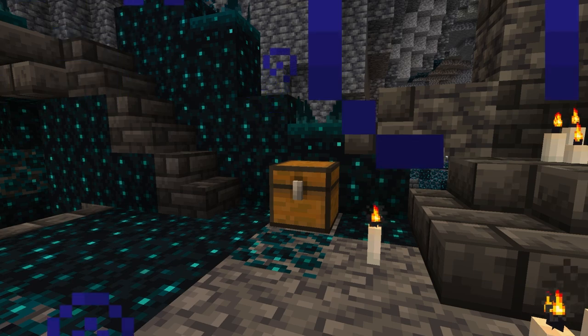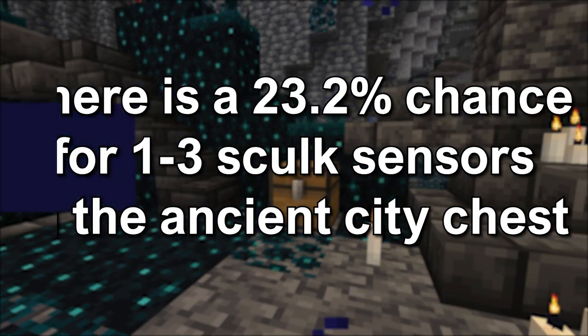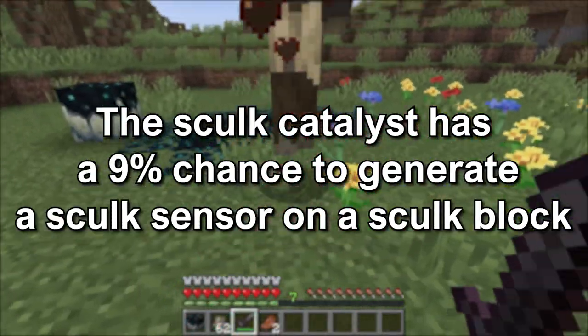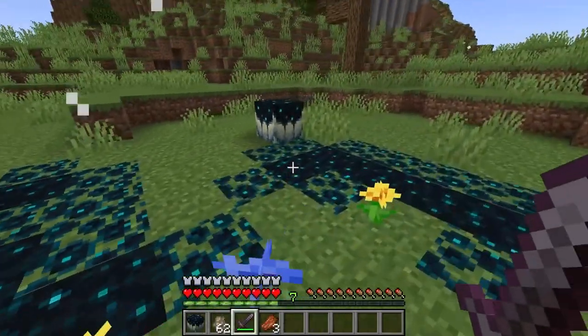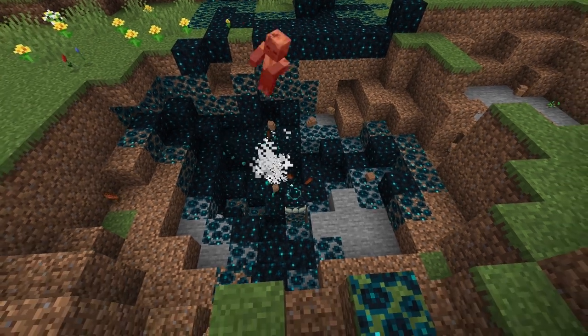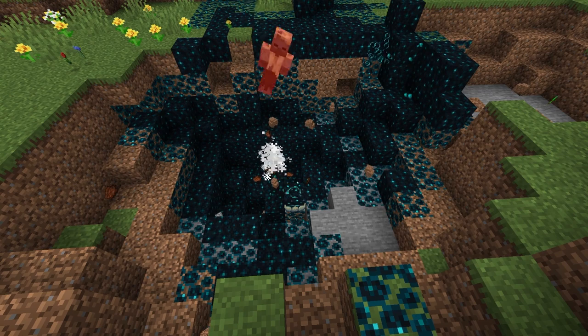The Skulk Sensor also has a 23.2% chance of appearing 1–3 times in a chest in the Ancient City, though opening the chest will give off a vibration that triggers the sensor. The Skulk Catalyst also has a 9% chance of generating a Skulk Sensor. When a mob that drops experience dies within range of the Catalyst, it can create Skulk blocks or Skulk veins. If a mob dies on a Skulk block, it can generate a Skulk Sensor.